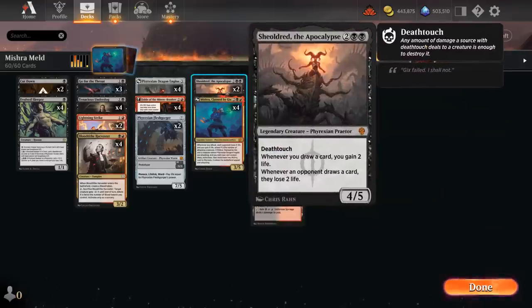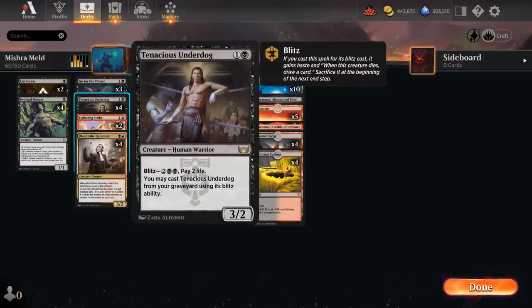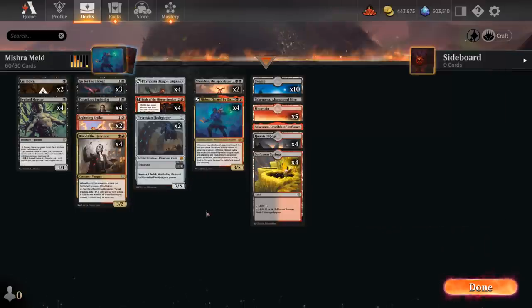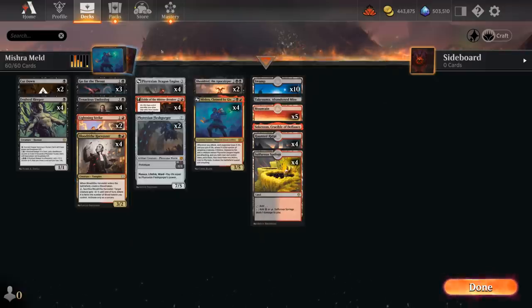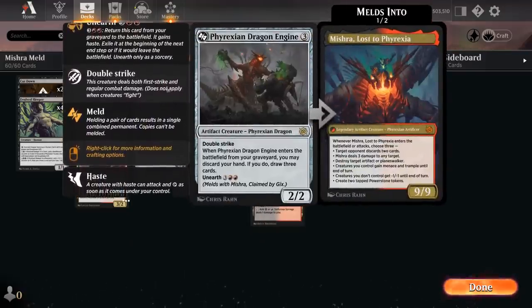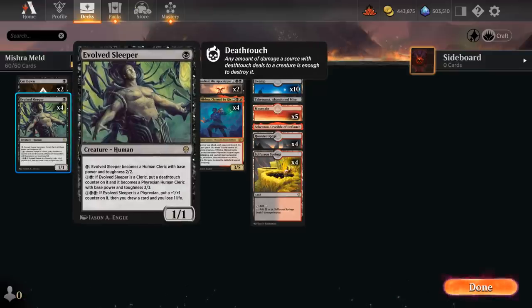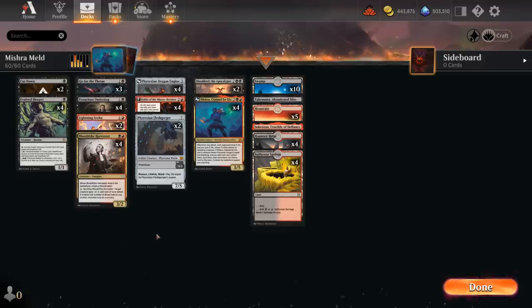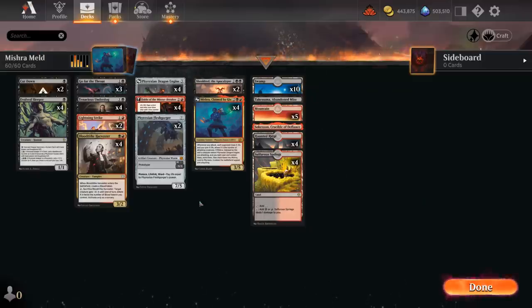We're still playing 2 copies of Shieldred, also with great synergy from Fable's second chapter, gaining us a ton of life. Underdog is another creature we don't mind discarding to our Reflection of Kiki-Jiki, and can draw us extra cards to hopefully assemble our Dragon Engine plus Mishra. Lightning Strike can deal 3 damage, and can combine with the double striking Dragon Engine to kill a 5-toughness creature. Cutdown deals with smaller creatures. Evolved Sleeper is a great mana sink we can play early and draw additional cards. Our mana base is pretty straightforward — a couple dual lands, a Crucible, and Abandoned Mire. Now let's jump into some games.